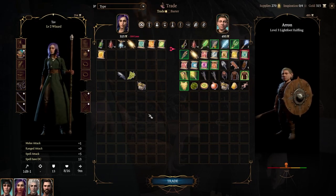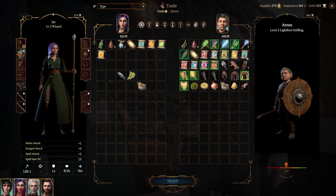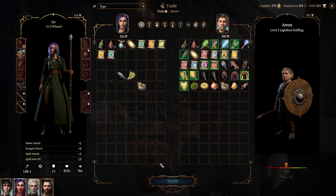Tip number four: wizards can learn any spell they can find scrolls of — and I mean any spell. If you're coming from Dungeons and Dragons, well, right now in Baldur's Gate 3 Early Access a wizard can actually learn cleric spells. So I'm here buying some spells — I'm going to buy the Healing Word scroll from this vendor.